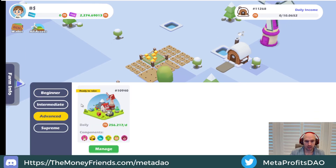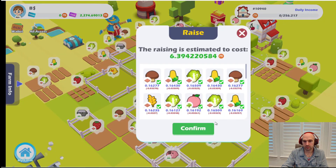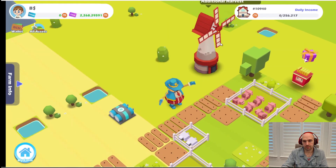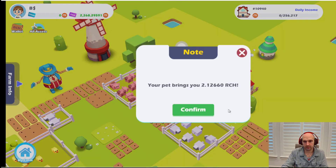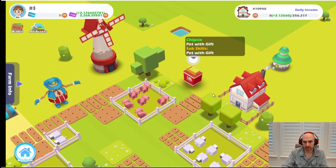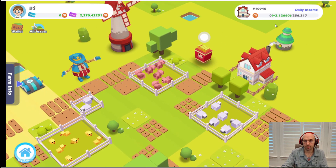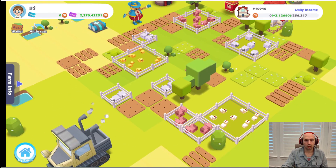My advanced farm is getting 256 a day, which is pretty good. I have different NFTs — faster skill-ups, less time, additional harvest. I also have a pet that pays me two rich tokens every single hour. I have other NFTs that give bonuses — I'm probably about 20% more, so I get maybe 30 to 40 extra rich tokens a day with this plot of land.